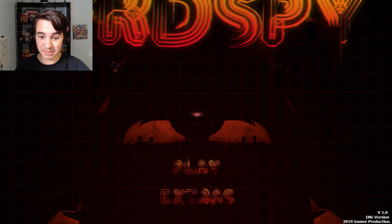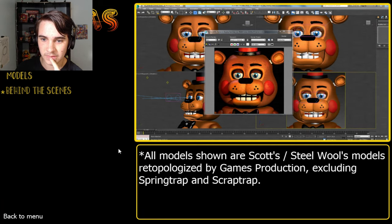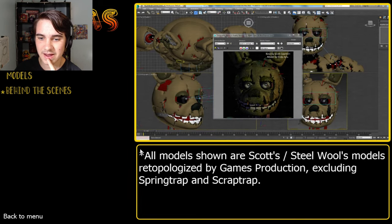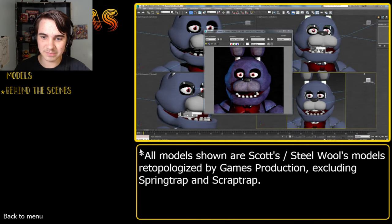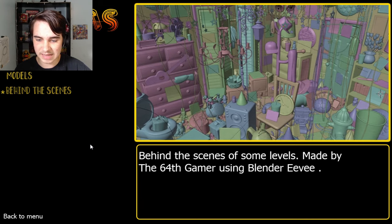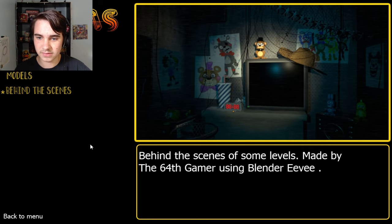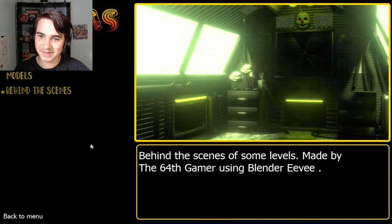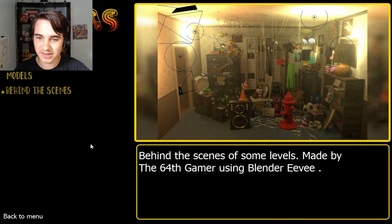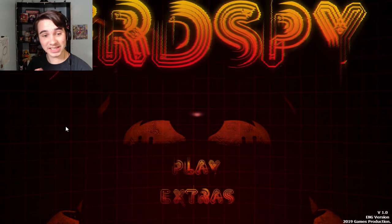If there's no end credit scene we'll just get kicked back to the main menu. We are back at the main menu - extras! Well, I don't see why we can't have a look at these. Credits - we've seen those. Let's have a look at these models. Nice - that's terrifying. Baby. Springtrap, okay. Ooh - there's Foxy, Bonnie. Is that it? Let's have a look at the behind the scenes. Here are the behind the scenes of some levels made by the 64th Gamer using Blender Eevee. It's weird to see it without - oh that's weird. There's the Help Wanted office. I'm just taking all this in - that's awesome.